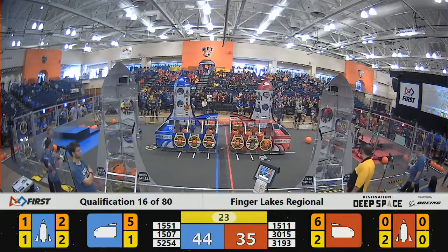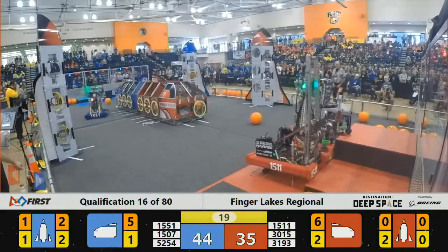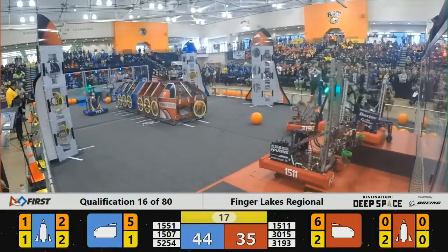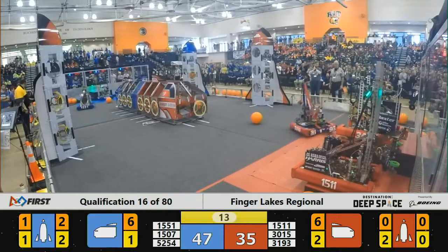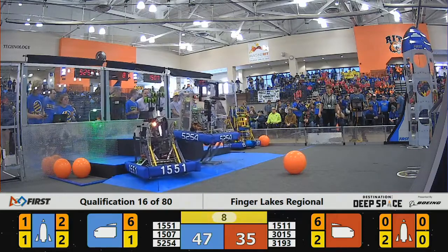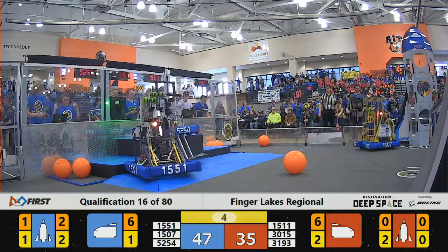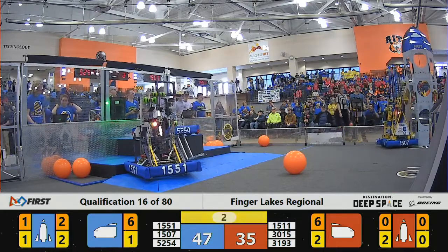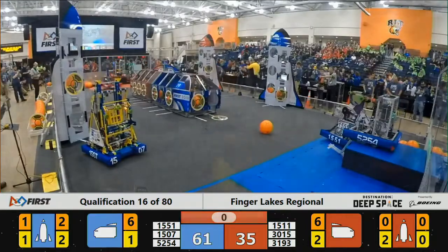We've got some Red robots looking to line up to potentially climb that habitat. Blue Alliance still making their way over. 3015 looking like they're getting on the top of that. 1511 also getting onto there. If 3193 is able to get it — we've got 10 seconds remaining. It looks like the Red Alliance is going to stay there. 5254 on the Blue Alliance side — that's Team Hype getting up on the top of that. And time expires.